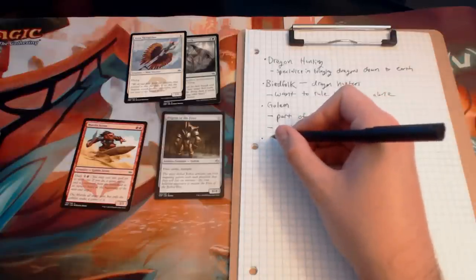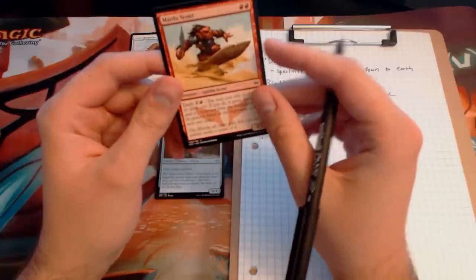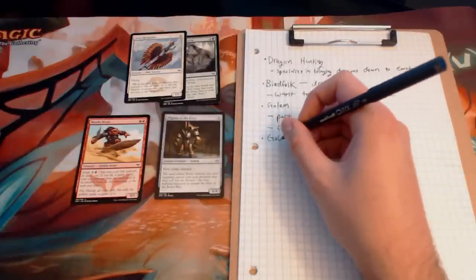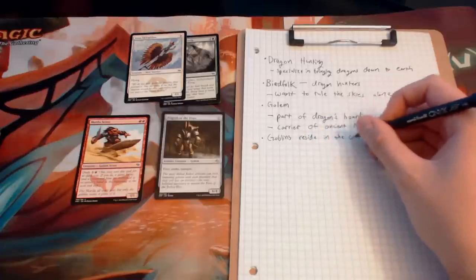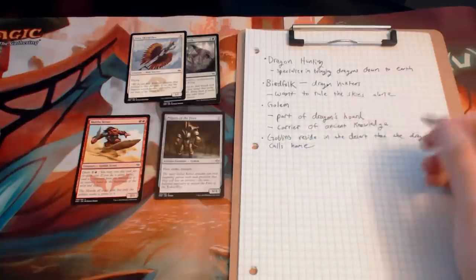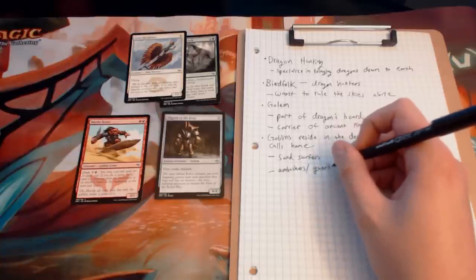The final card is the goblin, and the Mardu Scout art is amazing — the goblin is surfing on the sand using what looks like a tortoise shell or a piece of wood. It's basically a sand-surfing goblin. The flavor text says: 'The Mardu all enjoy war, but only the goblins make a game of it.' So the goblins reside in the desert that the dragon calls home, and they are sand surfers and ambushers — guerrilla fighters.